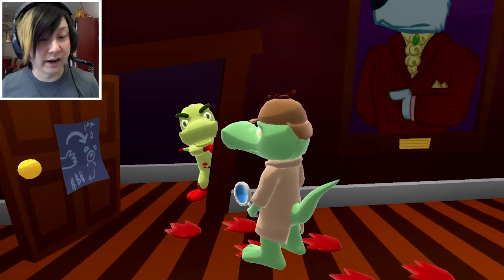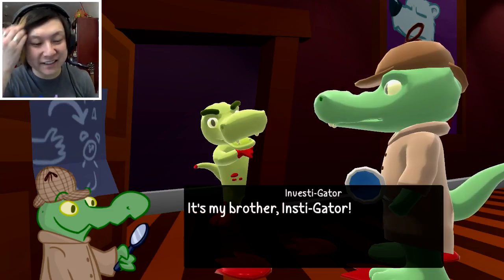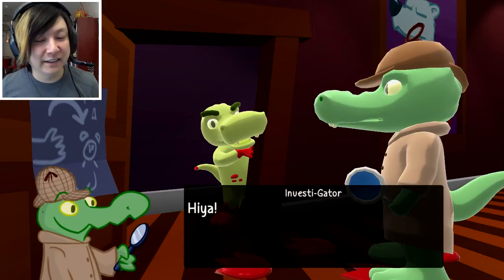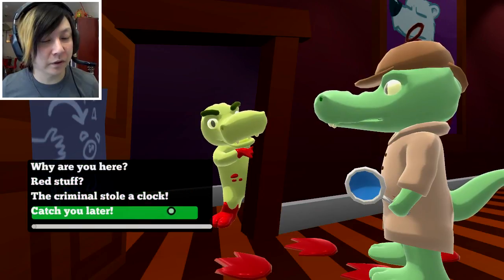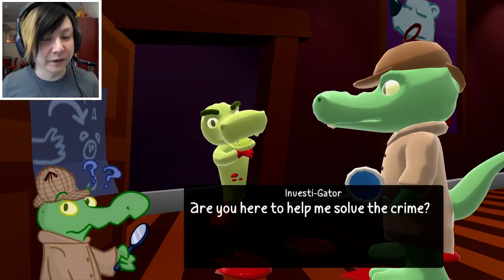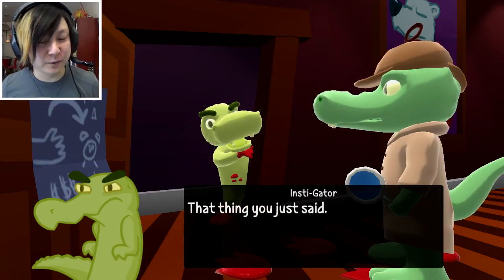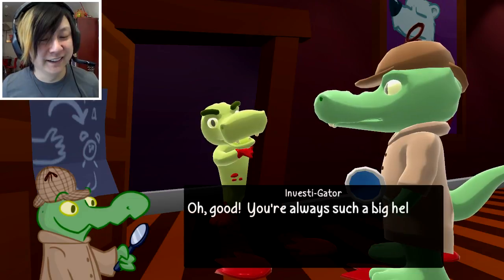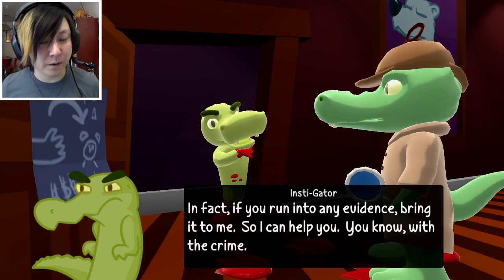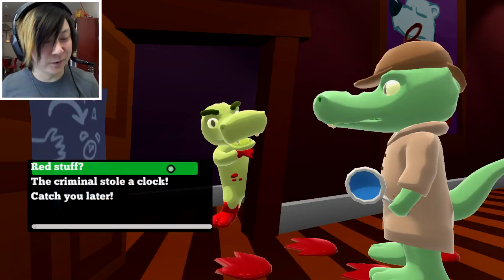Can we open it? 'It's my brother — Instigator.' Oh god, he's gonna be the bad guy — his name's Instigator, it has to be. He's here in the closet right next to the crime. 'Hiya. Why are you here?' The dialogue options are: red stuff, the criminals stole a clock, or catch ya later. Let's go with 'Why are you here, dude?' 'What are you doing here of all places? Are you here to help me solve the crime?' 'Yeah, I'm here to do that — that thing you just said. The crime. Solve the crime.' 'Oh good, you're always such a big help. If you run into any evidence, bring it to me so I can help you with the crime.' This is so goofy — I love it.